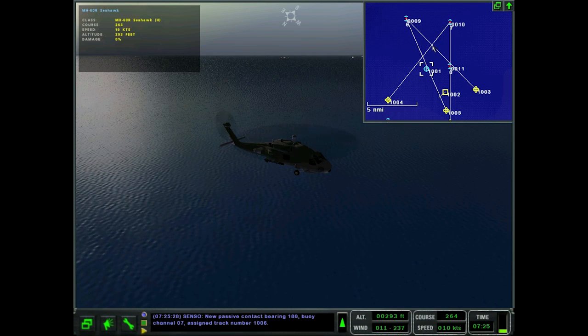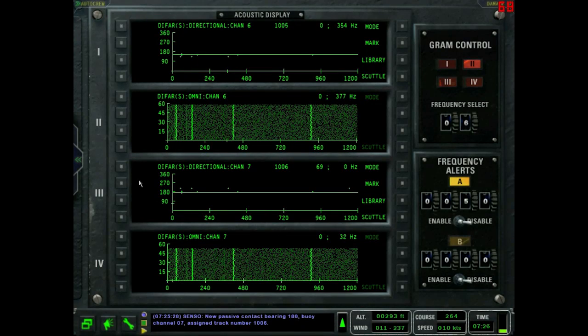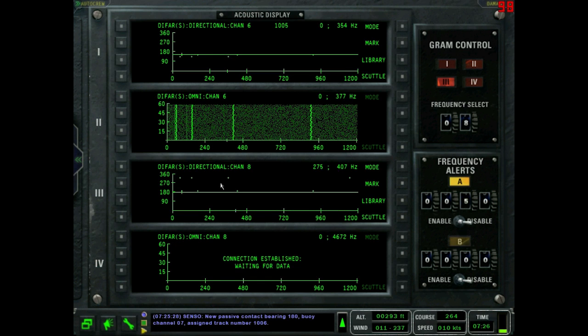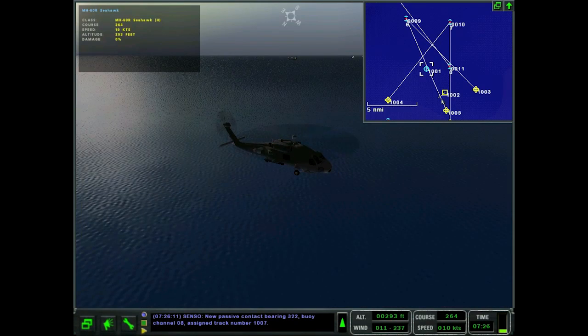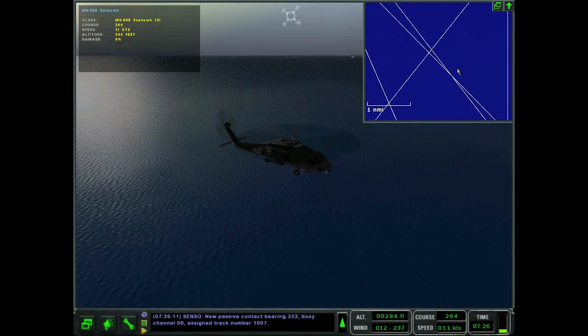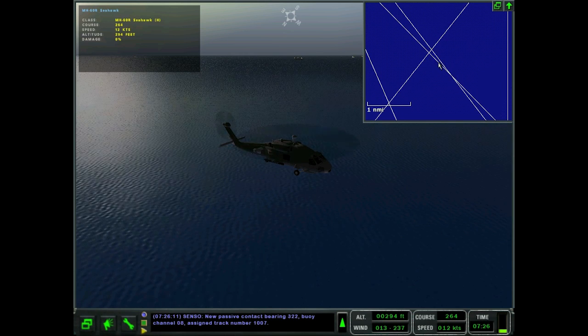Since the angle between the bearing lines is about 90 degrees, you can say with pretty good confidence where the sub actually is — there isn't much discrepancy. Let's bring up buoy eight and get that third line going. Switch to directional mode, and there you go — we've got our little triangulation triangle. There's a good probability the sub is inside that triangle.